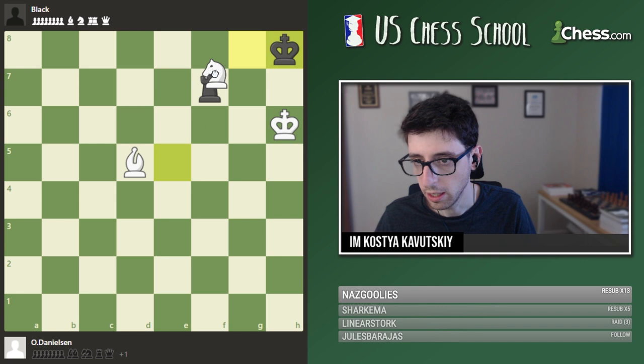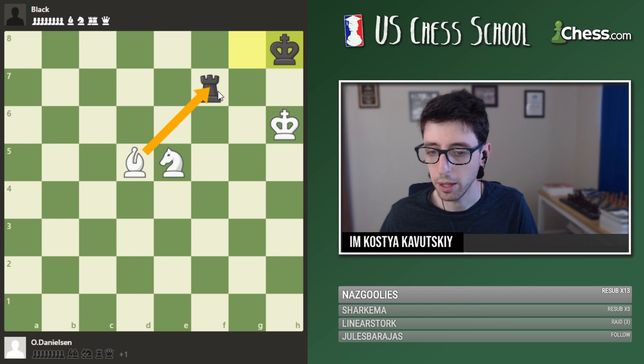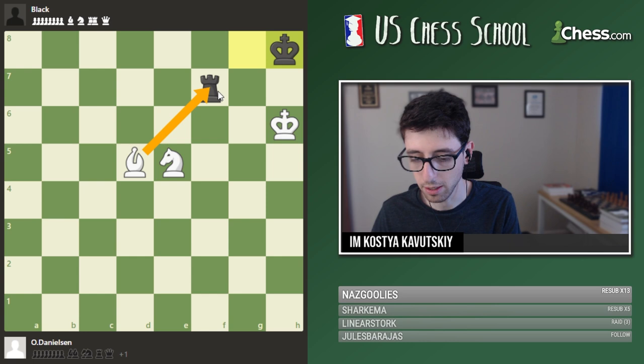Black's last try: king h8. So now there's knight takes f7 check, and knight f7. Very important not to take with the bishop here. Fair warning, guys — there will be some stalemates in today's puzzles. Stalemate is one of the key ways that black often tries to trick you, so we've got to watch out for stalemate.